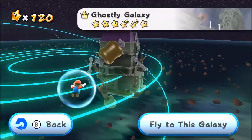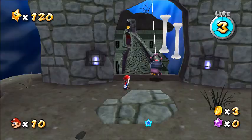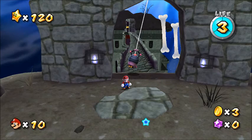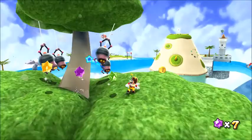Sprangler is another spider-like creature, hanging around in Ghostly, Bowser Jr.'s Airship Armada, and Sea Slide Galaxy. It just hangs out on a strand of silk. Once you're near, it will come down and try to swing towards you dealing damage. Nevertheless, it's simple to take out with just two hits.